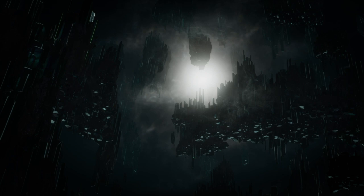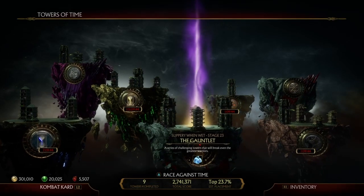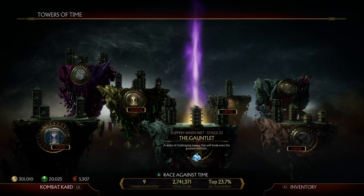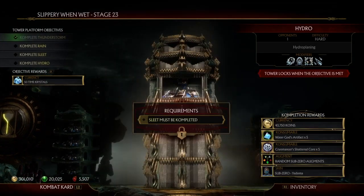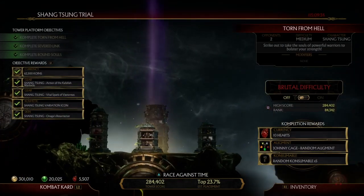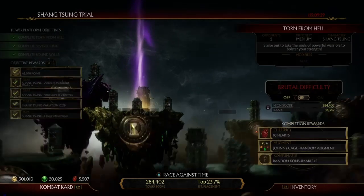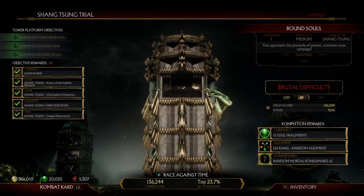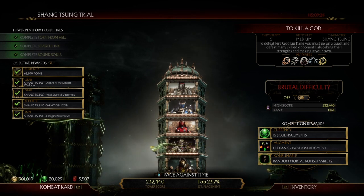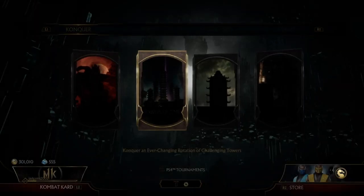There are two ways to get this skin. First, go to Towers of Time — if you complete all 30 stages of the Gauntlet, you get the red Fire God Liu Kang skin. Second, go to Shang Tsung's Trial tower. If you complete all of those towers after completing Tequila God, you will also get the red Fire God Liu Kang skin.